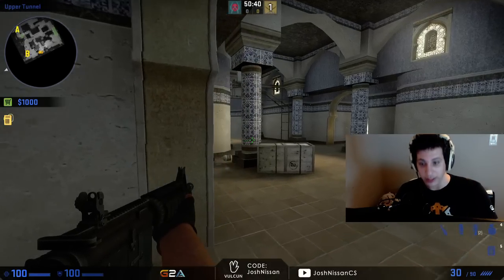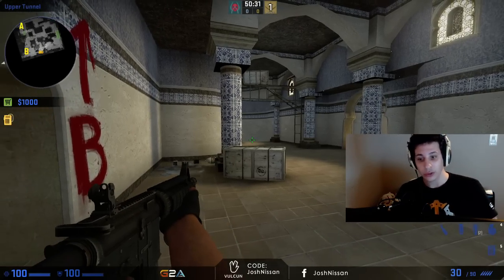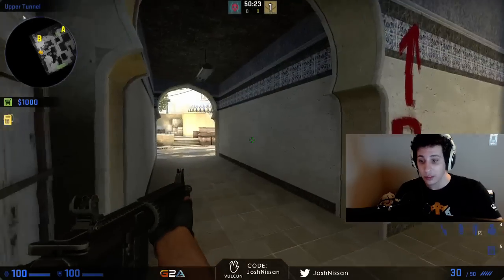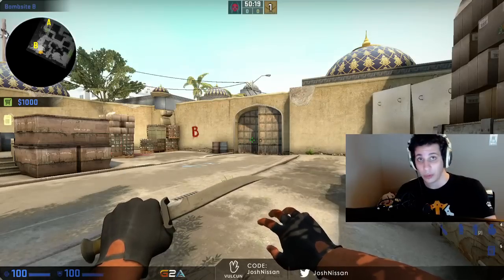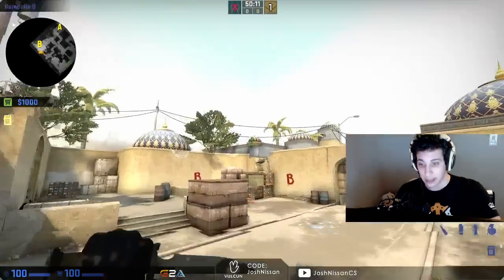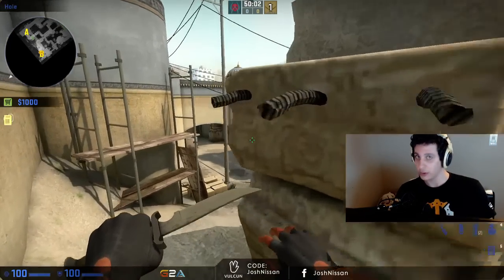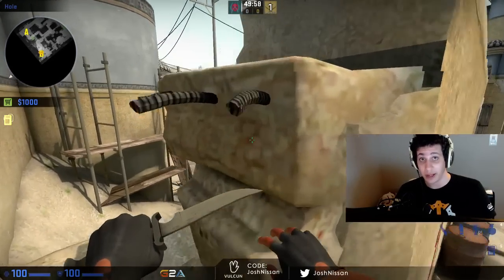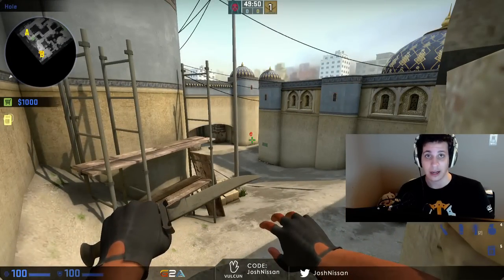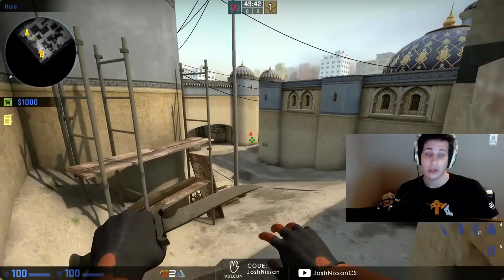You can sacrifice a player pushing into tunnels for information and better positioning because you have multiple people there to ensure a trade kill. With three people at B, two can push to upper tunnels to get that pick and information flank, while one person holds and spots mid at the same time. Even if you lose a player, you still have two people towards B. So those are the two guidelines: if you have a man advantage, keep it — don't take engagements where you can lose it. And don't push on the understacked side. If you're playing three or four people in one area, do not push where you only have one or two. Only push if you have the numbers.